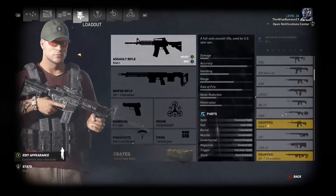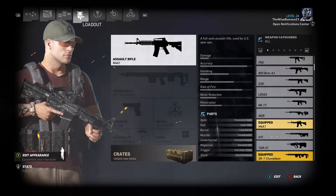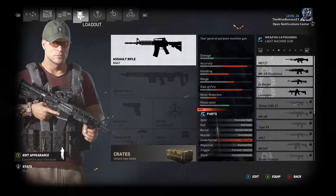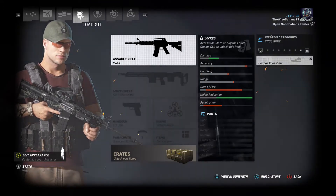Before I do that I'm going to do a weapons change. I'm going to keep my sniper rifle but I want to change this assault rifle out for either another assault rifle, a light machine gun, submachine gun, or shotgun.